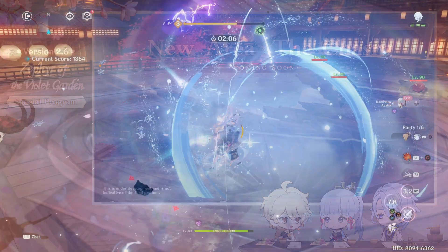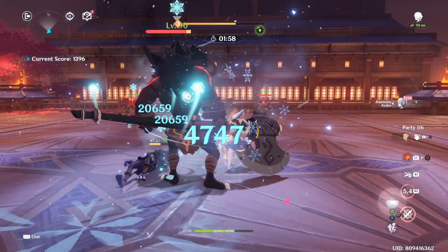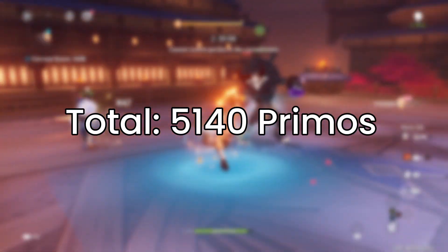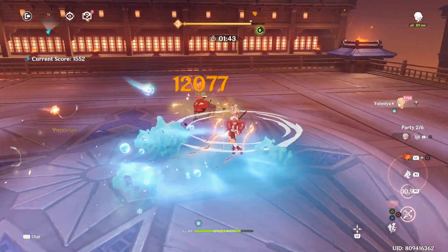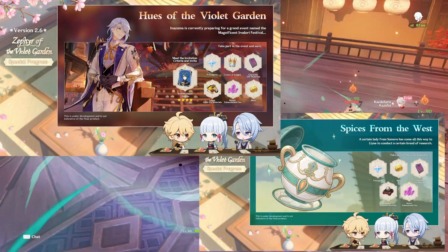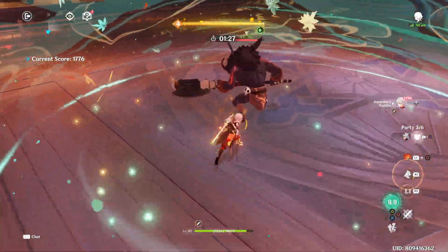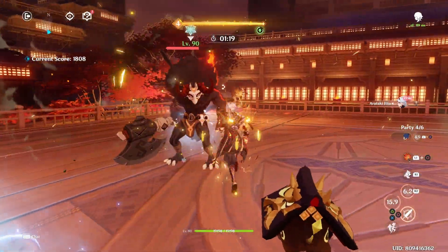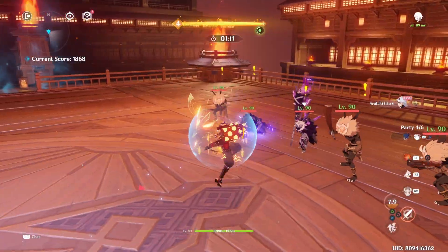The new content — including the new archon quest, Ayato's quest, and the new Chasm area — would give you roughly 1,000 primogems or a bit more depending on how much chest farming you do in the Chasm, including achievements and finishing both the new archon and Ayato story quests. Adding that 1,000 to the total gets us 5,140 primogems. If you're still doing the Hoyolab daily check-in as usual, you'll get an extra 60 primogems, giving us a total of 5,200 primogems. For the new events, there are four events planned in patch 2.6, and assuming two events fall in the first half, with around 420 primogems from each event, that adds up to 840 primogems.